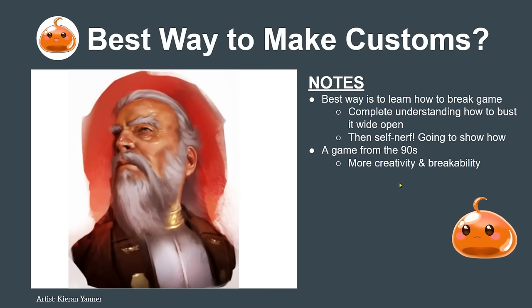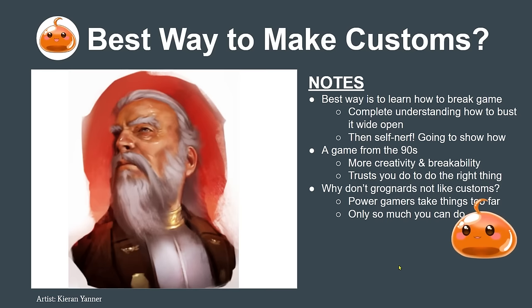Classic BattleTech, with more creativity and breakability, is really trusting you to do the right thing. The classic example is D&D 3.5 edition, where with the right feats and skills you can create a Pun-Pun — essentially a level 5 Kobold god. That's more the level of openness we're dealing with, rather than a more modern stricter ruleset. That's why grognards don't like customs: power gamers can take things too far and make things unfun.